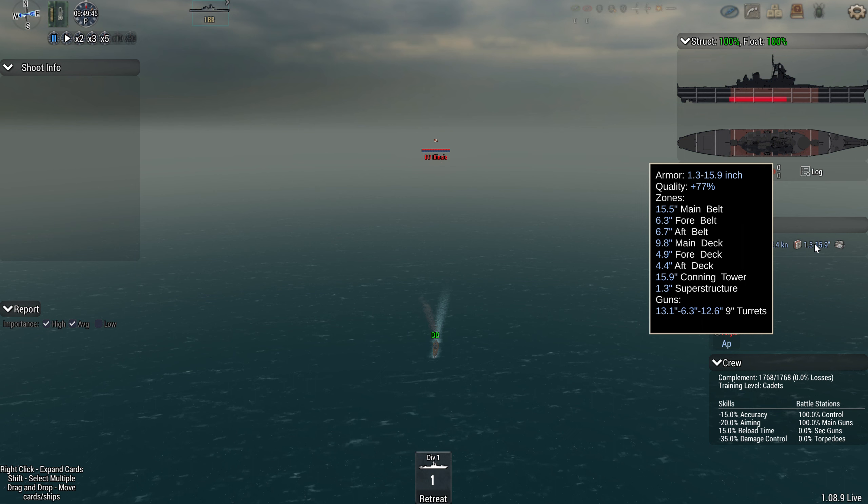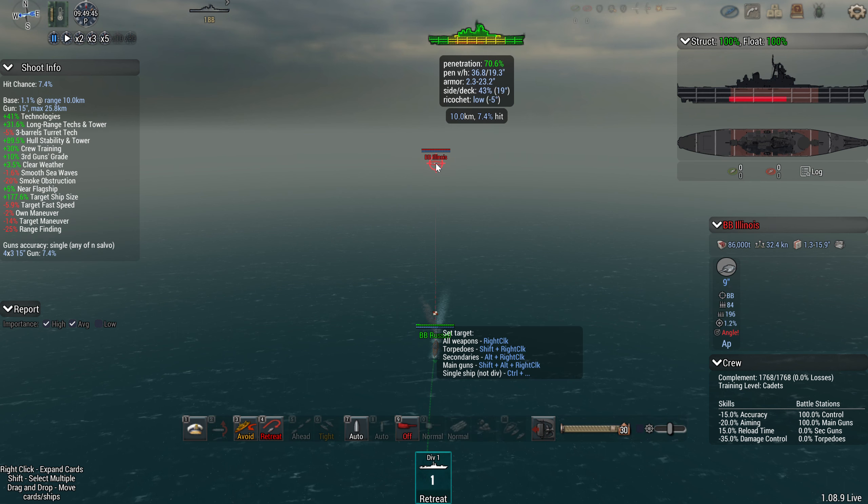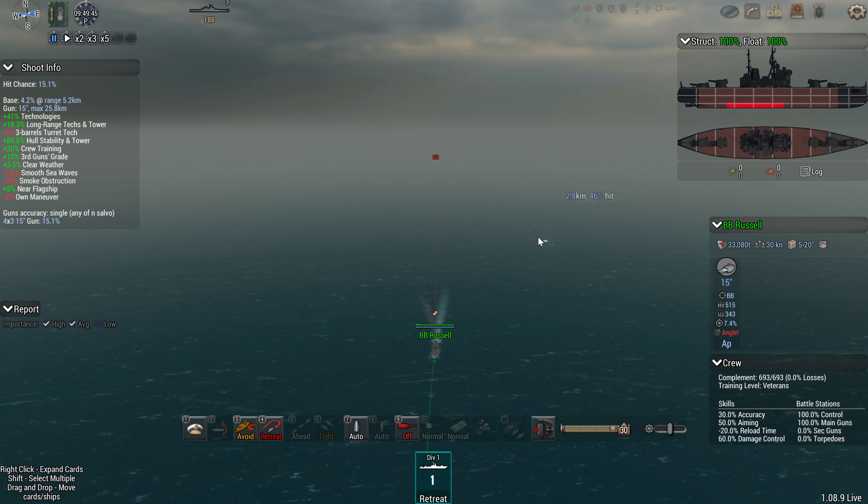Underneath armor you have side deck. There are two different numbers here. The first number is the actual side deck percent chance — 43 means you've got a 43% chance to hit the belt, which means you have a 57% chance to hit the deck. The degree number next to it is the arc of your shot, so 19 degrees means your turrets will shoot at a 19 degree angle.